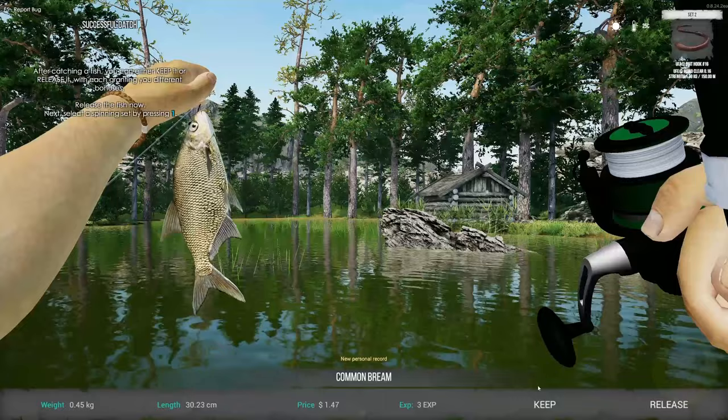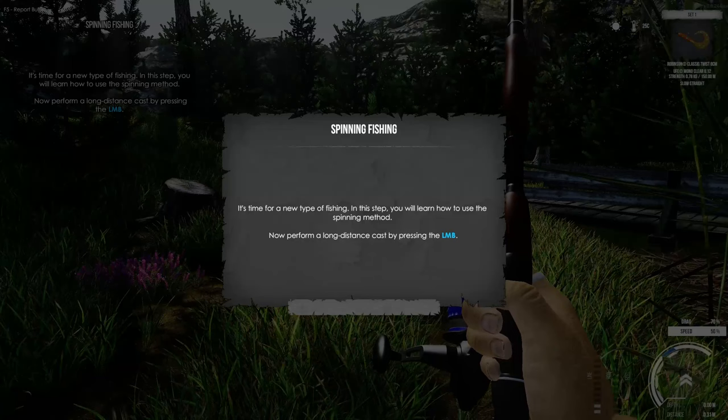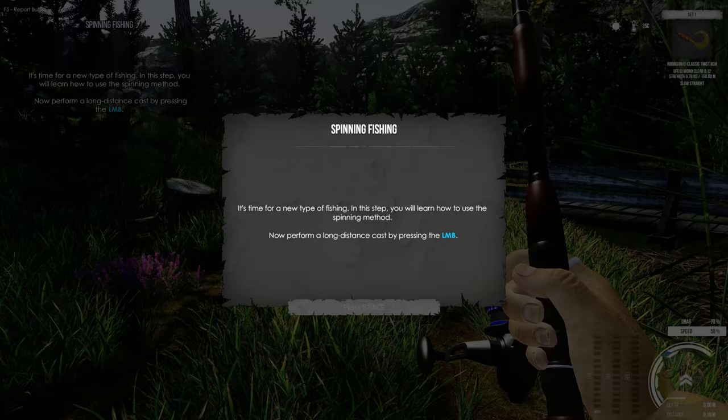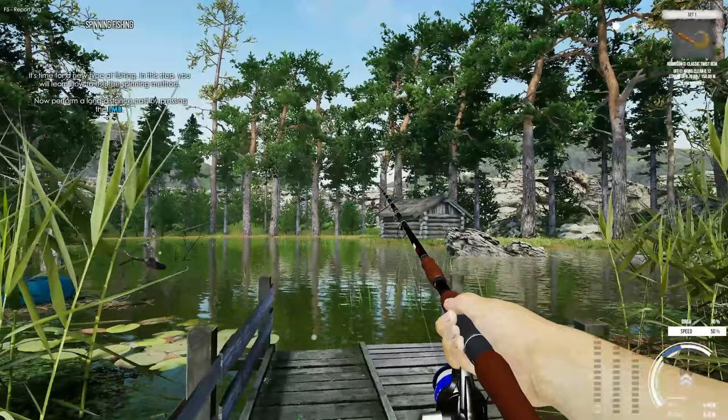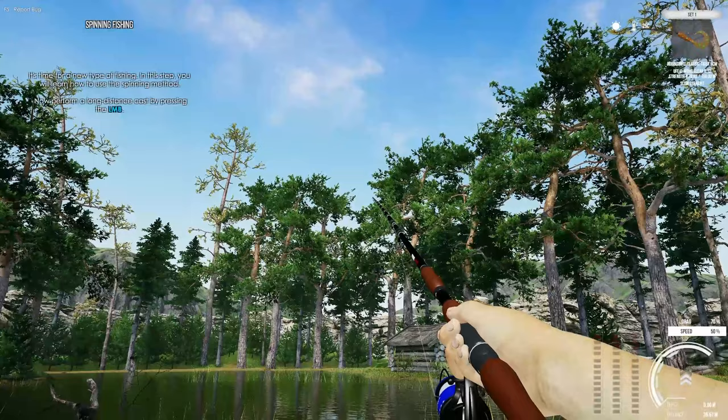After catching fish you can either keep it or release it — each option gives you different bonuses. Release the fish now. Select the spinning set by pressing one. It's time for a new type of fishing — you'll learn how to use the spinning method. Perform a long distance cast by pressing the left mouse button. Out it goes.